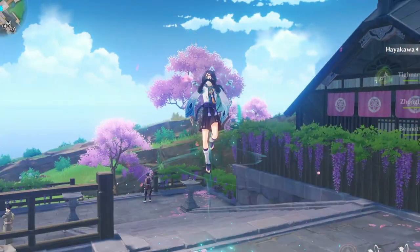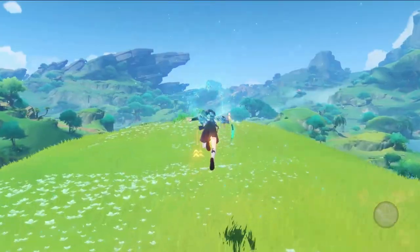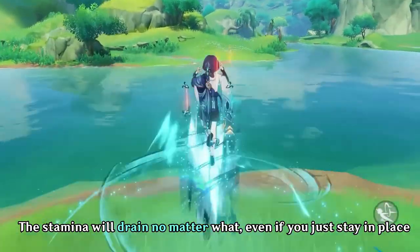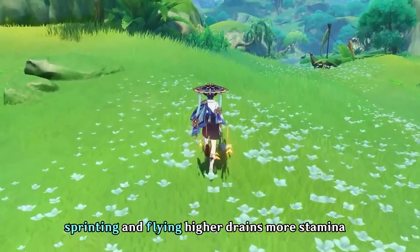He also flies when in this state. When you press your skill, Wanderer will hover, and he will get another type of stamina bar. He will consume stamina when you do normal attacks, hovering, or even just float in place. He consumes a lot more stamina when sprinting or flying higher.